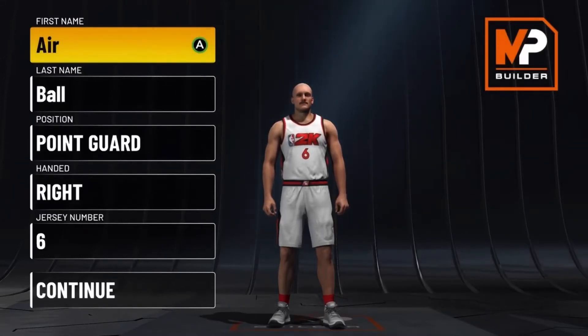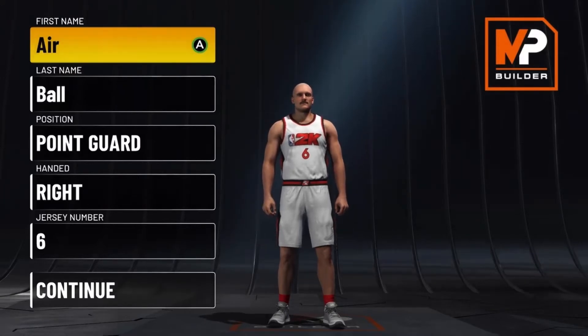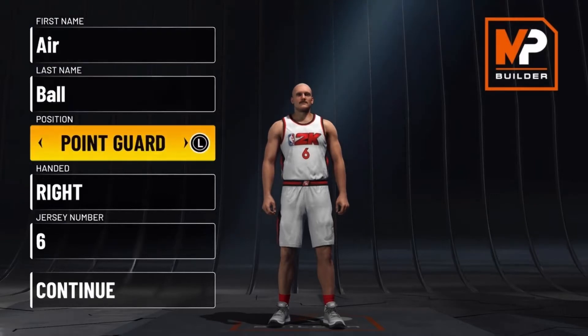What's up guys, ZeroBall here and I'm back with another video. Today I'm showing you the best 2-way playmaking shot creator build in 2K22. This is a play shot build that has a ton of defense, gets like high 90s in the 3-pointer, really really good defensive stats, really good ball handle, 99 speed, 95 speed off rip. This build is crazy and it also gets park dunks. Make sure to like, comment, and subscribe — we're close to 800 subs — and let's just get into this build.